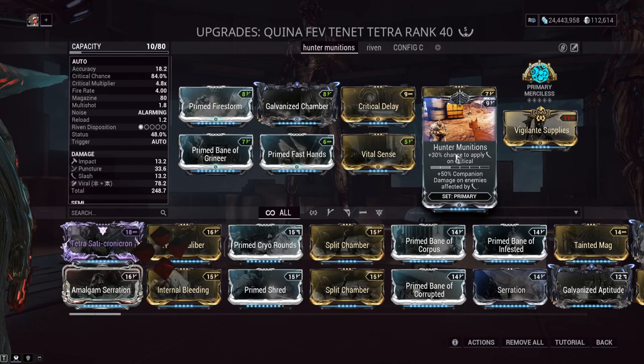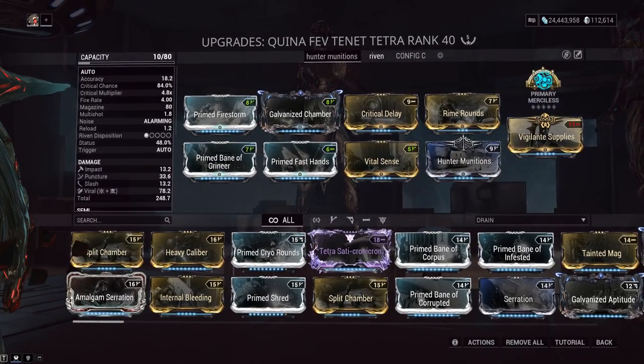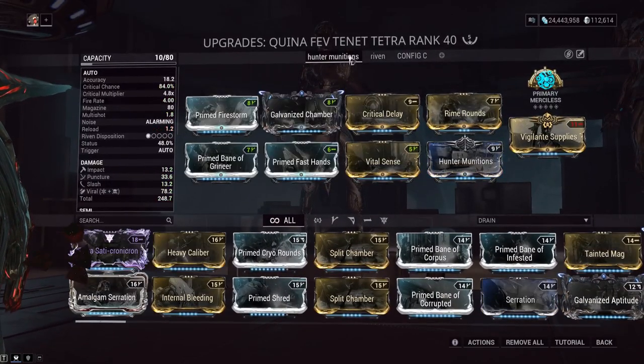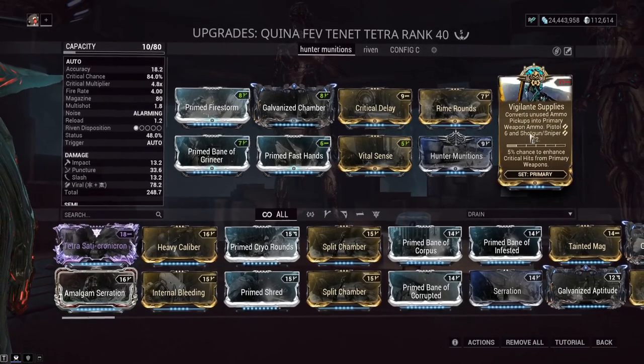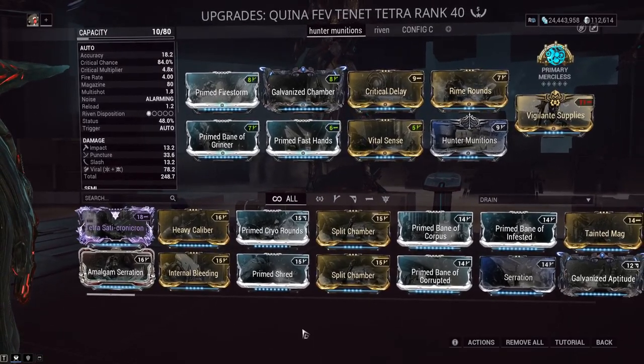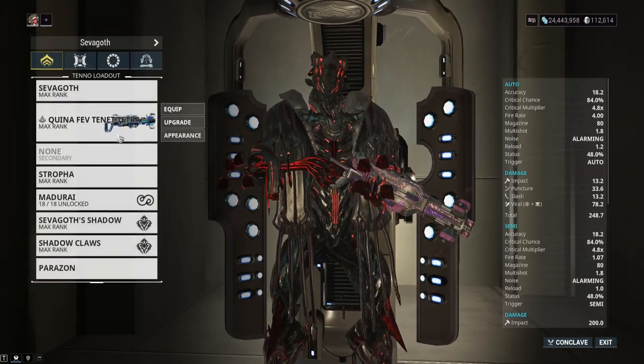With a crit chance riven — even though this weapon has low stats — you can get above 100% crit chance, around 101% with a negative stat. That gives a 1% chance for orange crits, and with the Vigilante set bonus that's important too. The Vigilante bonus also gives extra ammo, which matters a lot because this thing chews through ammo very quickly. We're using the Squirt Gun skin from Dog Days — you don't need to, of course.